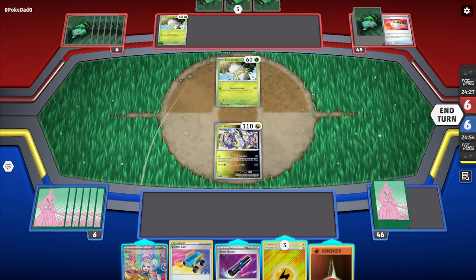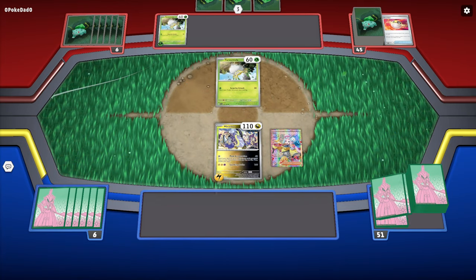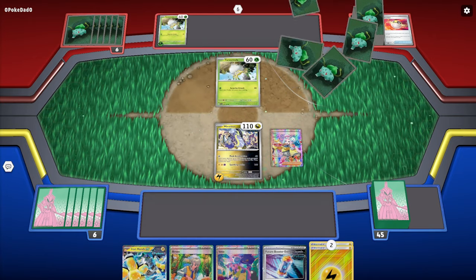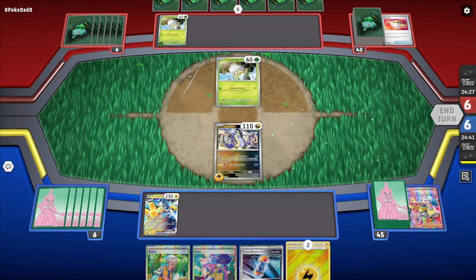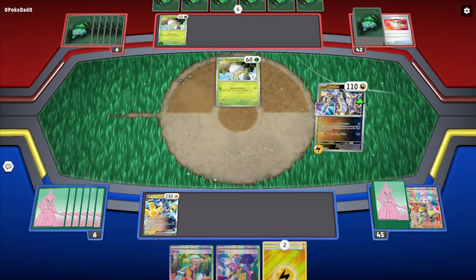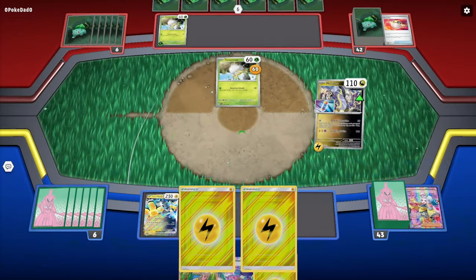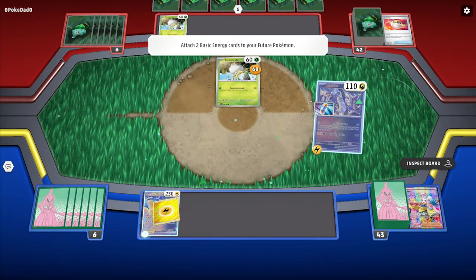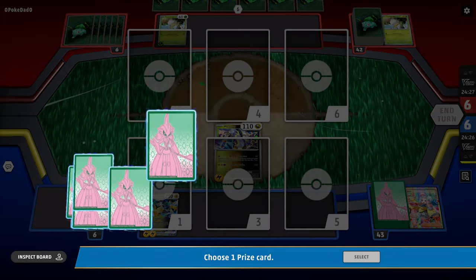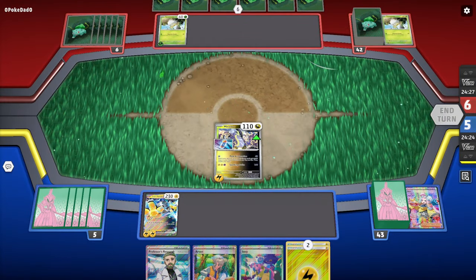My opponent starts with two Tarountula, places a Grass energy on the benched one. I'll play Iono to get momentum — and we get Iron Hands, which is great. We have Arvin for next turn. We take the Tarountula by hitting Peak Acceleration and power up our Iron Hands EX, giving us the advantage. We take a prize card and have energy on the bench.